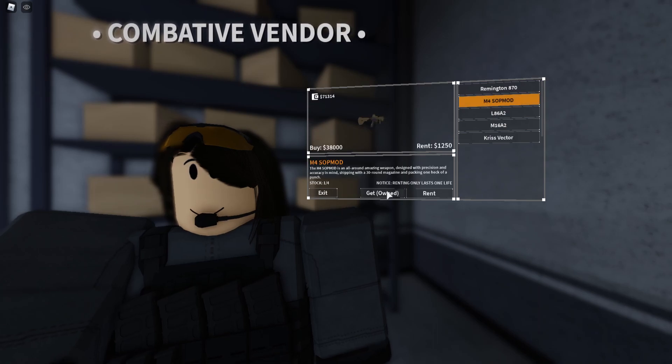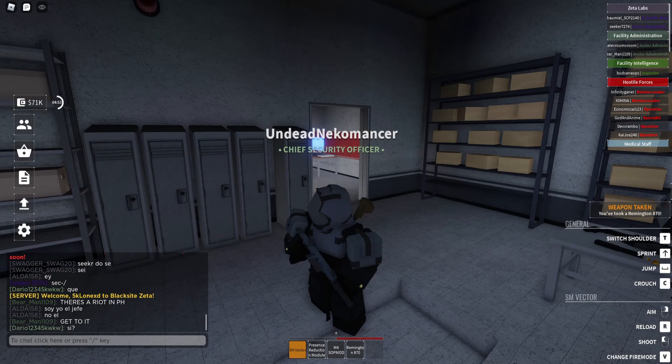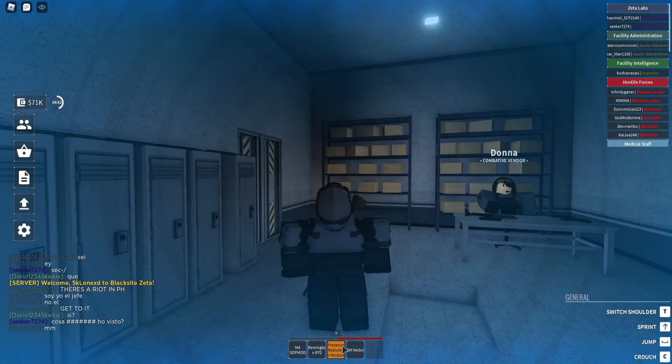Instead of using the SM Vector — which is really cool by the way, it's a silenced vector — I'm going to end up using the SOP mod and the Remington instead. We're gonna go ahead and turn on the presence reduction module though, of course.